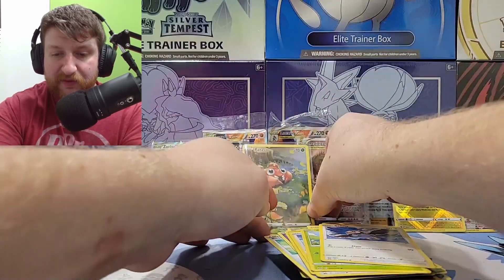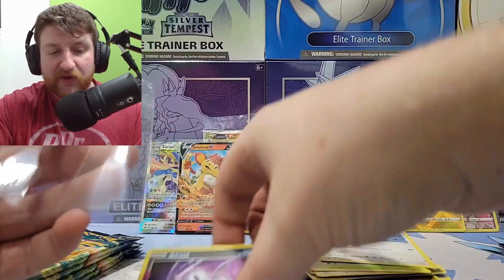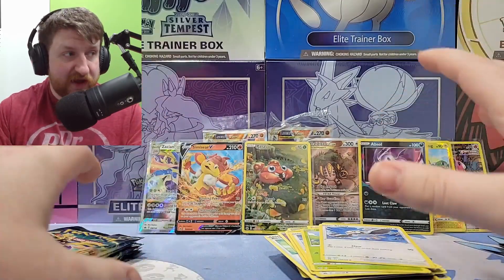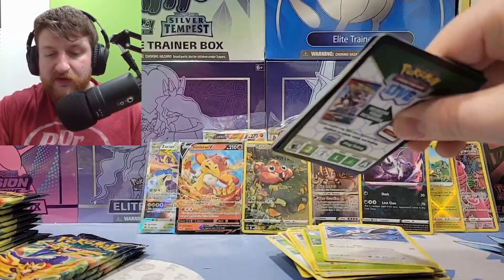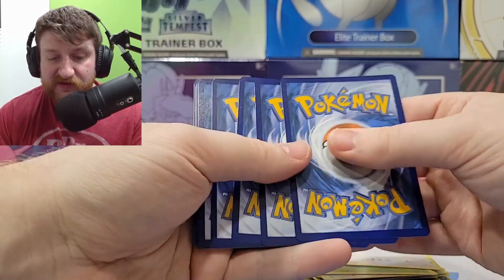I'm going to buy more Crown Zenith. We're five packs in and I'm already happy — like we could already be done for two ETBs. I'm used to this being my luck for like two ETBs so the fact that we're already at this stage is great. Let's just keep on going. Also, if we get any really good stars like the Regigigas, we can maybe send it to get graded.